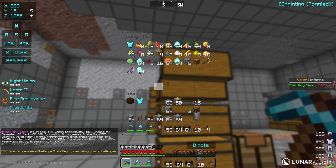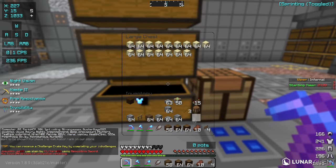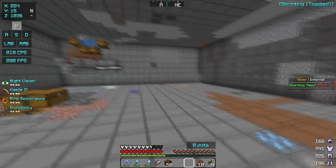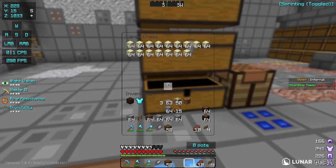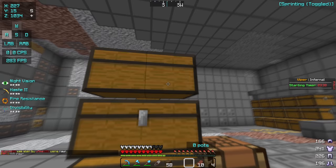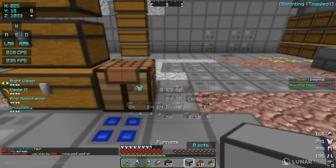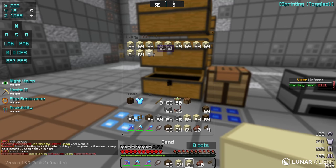I got all the resources I need for my base — a decent amount of cobblestone, about a row and a half of sand, and a couple of stacks of wood, which should be good for the time being. If you don't have a preset base you find in wilderness you probably need more wood — I'd recommend getting at least half an inventory. It depends on how big your faction is. Typically if you want to build a proper storage room, armor storage room, and item storage room, you usually want about half an inventory of logs. Now we're gonna smelt the sand into glass and start on the base.